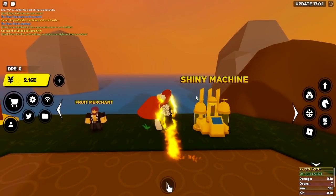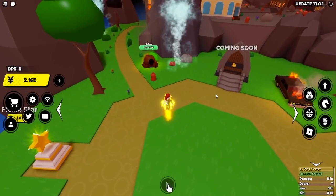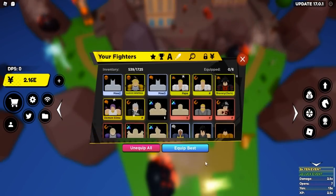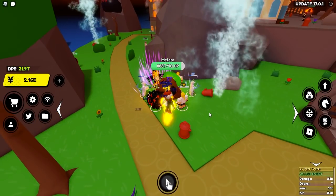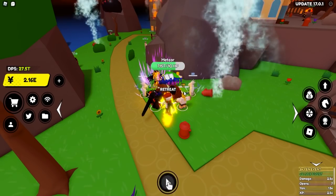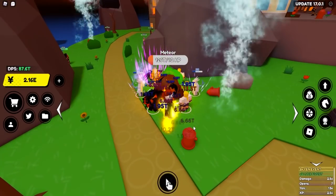Here's how you get your hands on these fruits. Pay close attention to the chat — it says a meteor has landed in Flame City. So we're going to teleport into Flame City and run around the map looking for a meteor. And look at that, it spawned right in front of us — the spawn location can vary and is quite random. One important thing to note: this meteor does not last forever. It despawns after four to five minutes, so you better be quick and go kill it.